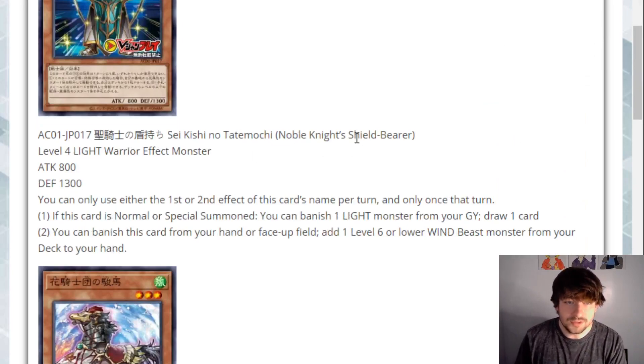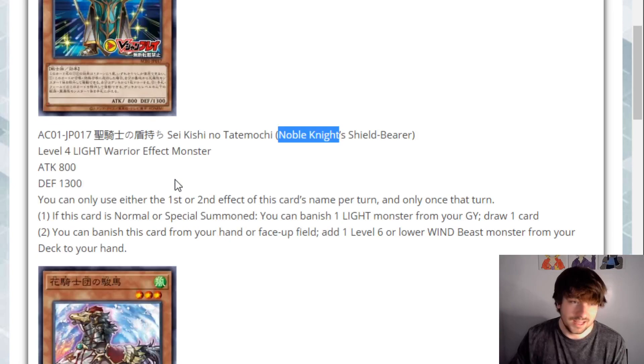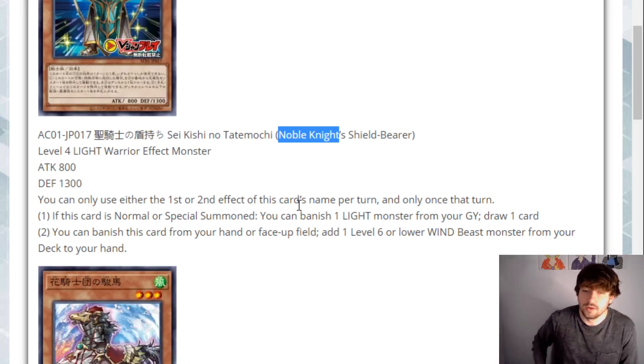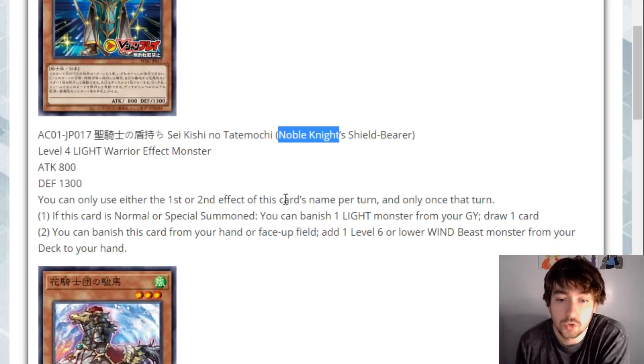Let's start off with Noble Knight's Shield Bearer. I don't know if this translation will be technically exactly what we're looking at, but we'll see if this is actual Noble Knight support. This is a level four Light Warrior — pretty Noble Knighty — 800 attack, 1300 defense. You can only use either its first or second effect once per turn, so you got to pick one. If this card is Normal Summoned or Special Summoned, you can banish a Light Monster from the Grave to draw a card. It's just a raw plus one — just draw a card.